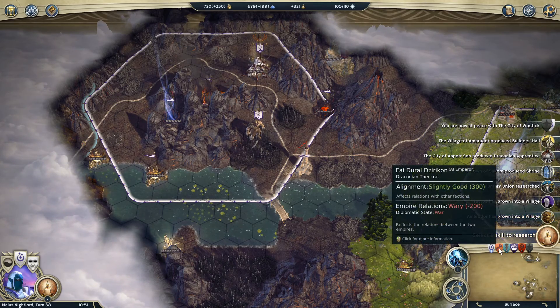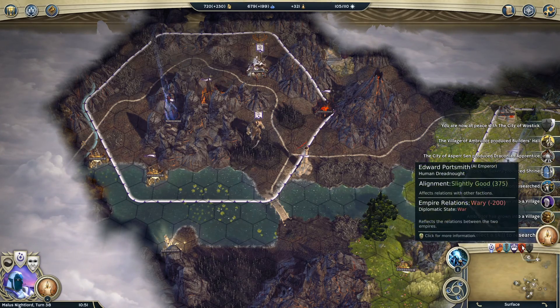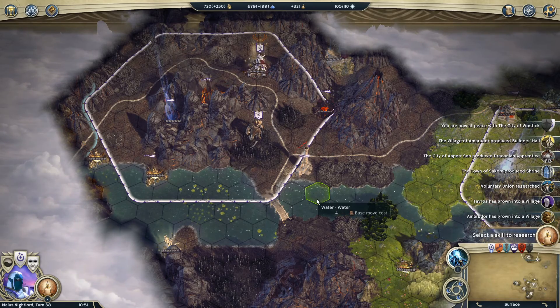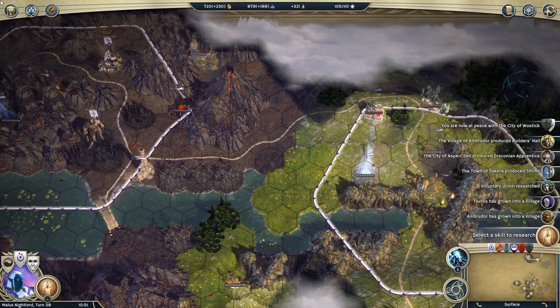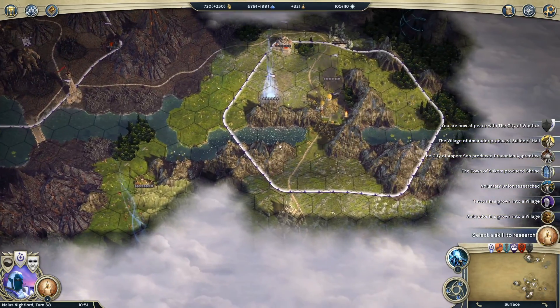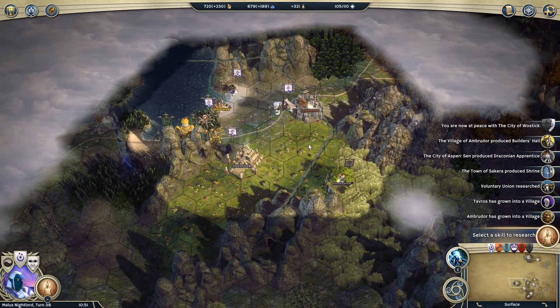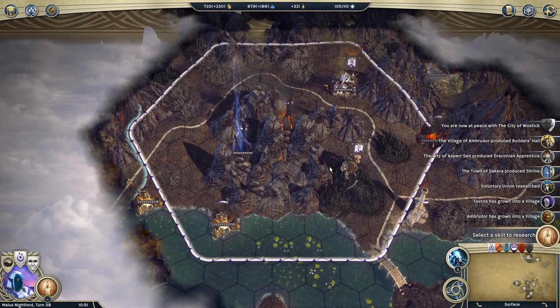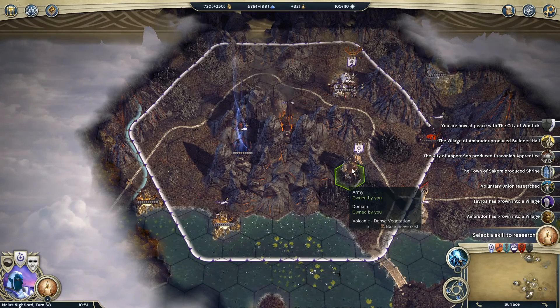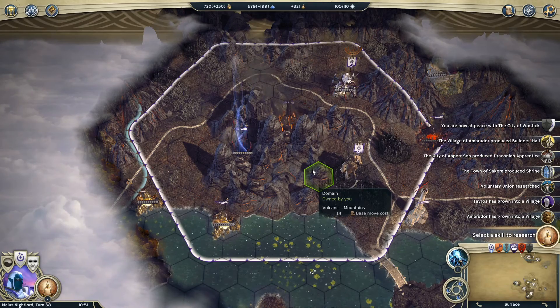We have yet to encounter the forces of any of our other opponents. We have our Draconian Theocrat, our High Elf Warlord, and our Human Dreadnought, and so far we haven't encountered any of their units yet. It'll be interesting to see if that changes the balance of how this battle is going. In any case, I think we're going to continue in this episode to really push against Tana and see what kind of damage we can do, especially now that we've got a really good opportunity to start producing some very powerful Tier 4 units.